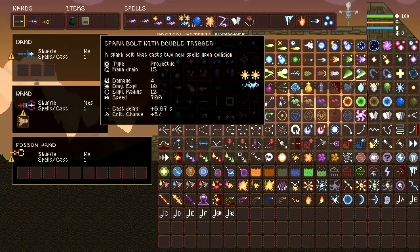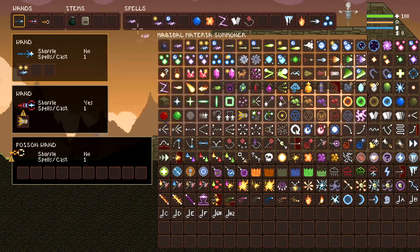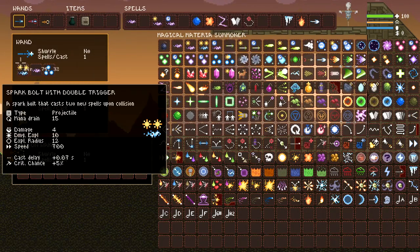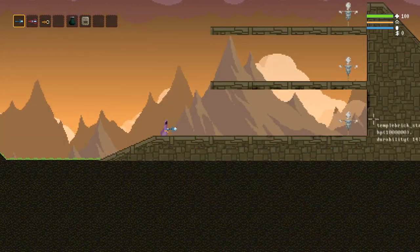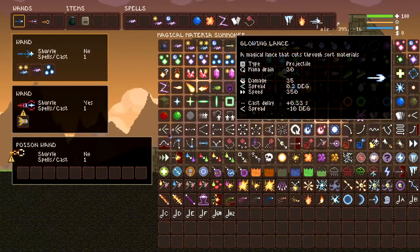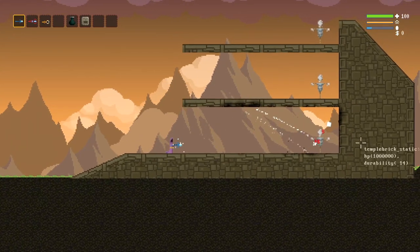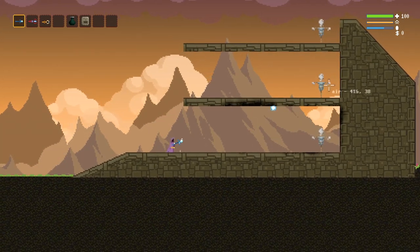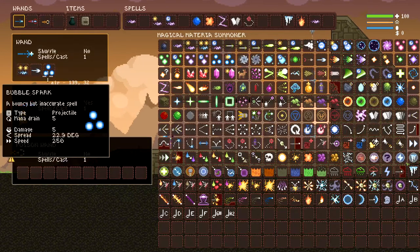Then we have a double trigger. This is the only spell with a double trigger. What that will do — we can do it with both of these — it's exactly the same as a trigger, but it'll spawn two instead of just one. Let me actually swap this out for a lance. So that's what that one will do.